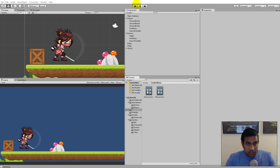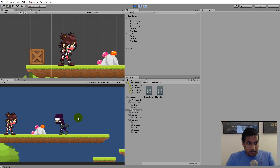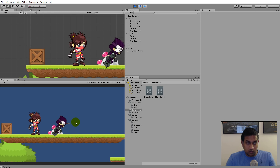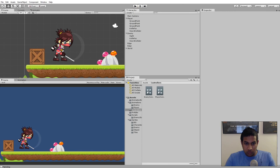Right now the enemy is able to kill the player without any cooldown. The enemy can hit the player many times right after each other. Usually in games the player has the advantage of becoming immortal for a little while when he takes damage, so that he has a chance to get away or kill the enemy, since usually there are more enemies against one player. So let's add immortality to the player.